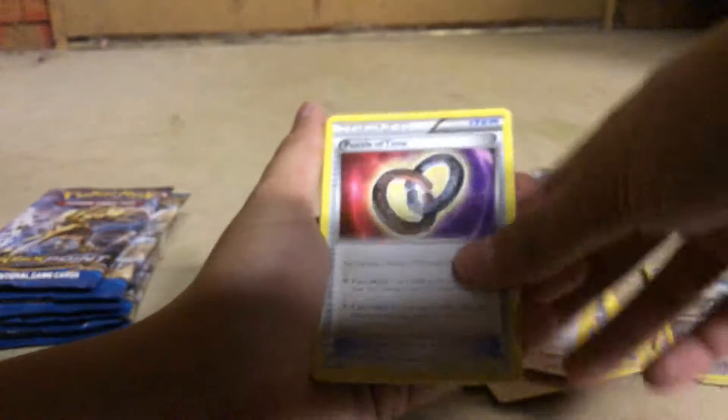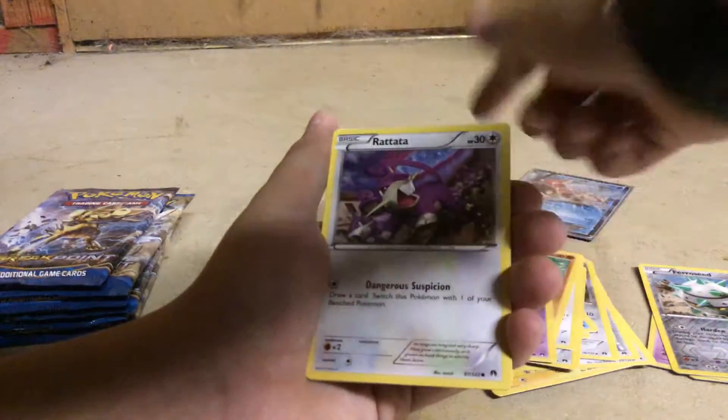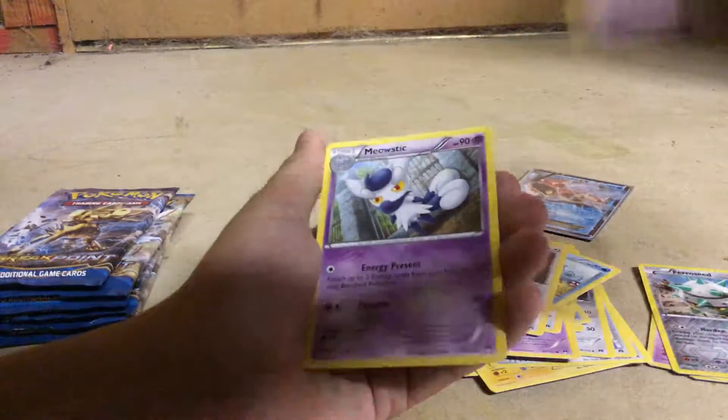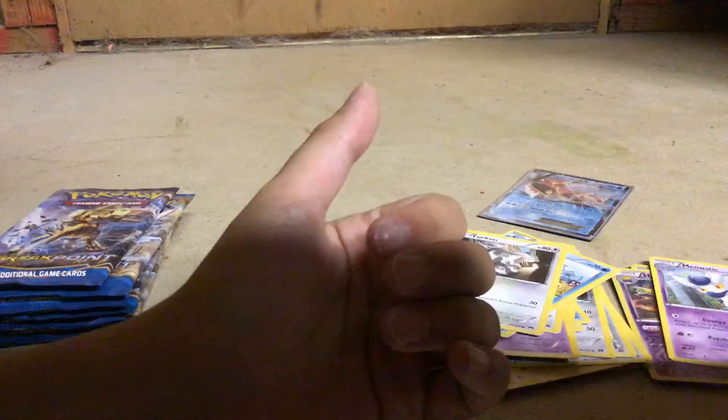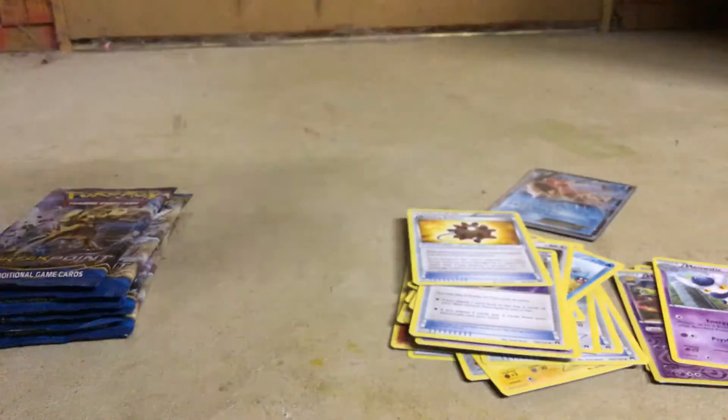Stantler, Puzzle of Time - that's good - and Bursting Balloon - that's also good. Pancham, Skorupi, Rattata, Slowpoke, Furfrou, Hypno, Meowstic. So these two are good. I don't play, so I don't care. They could go there.